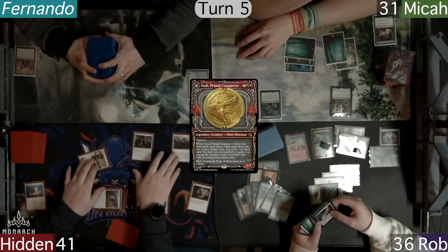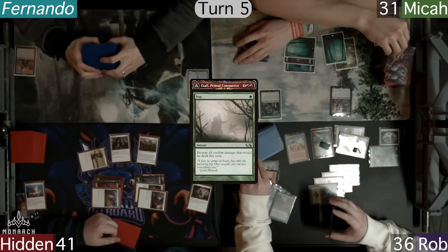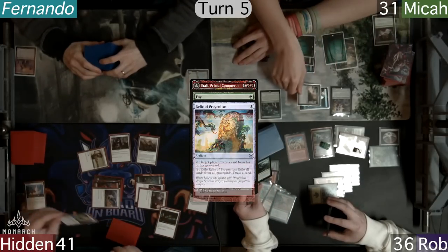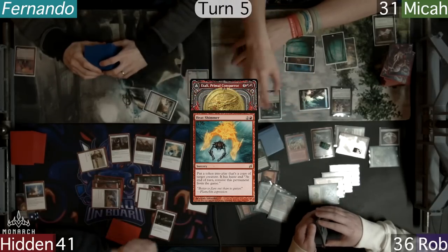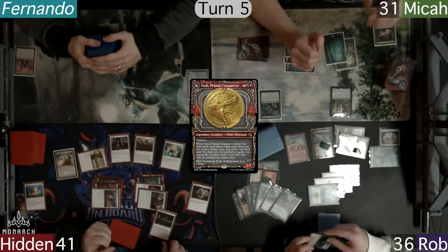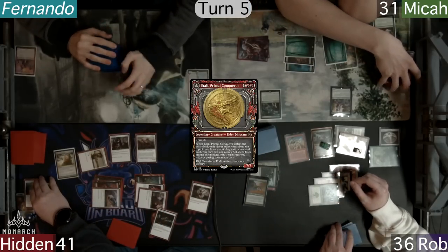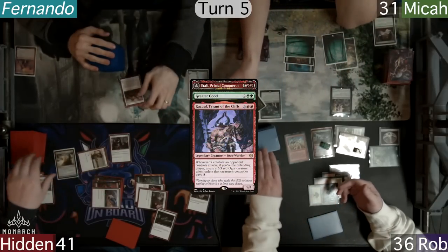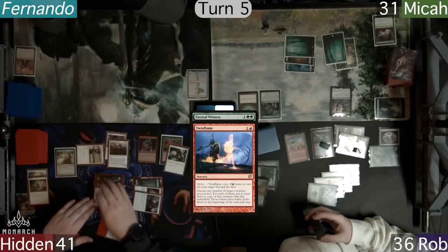On ETB, Atali exiles cards off the top of each player's library, revealing a Fog from Rob, a Relic of Progenitus from Micah, and a very spicy Heat Shimmer from Hidden. He doesn't cast the Fog and gets a token copy of Atali from the Heat Shimmer, so the fun begins all over again with another Atali trigger. Hidden sacrifices the token due to the Legend Rule, but is still happy as he gets a Greater Good from Micah, a Kazool from Rob, and an Eternal Witness from himself, with Hidden getting back his Twin Flame from the E-Wit.